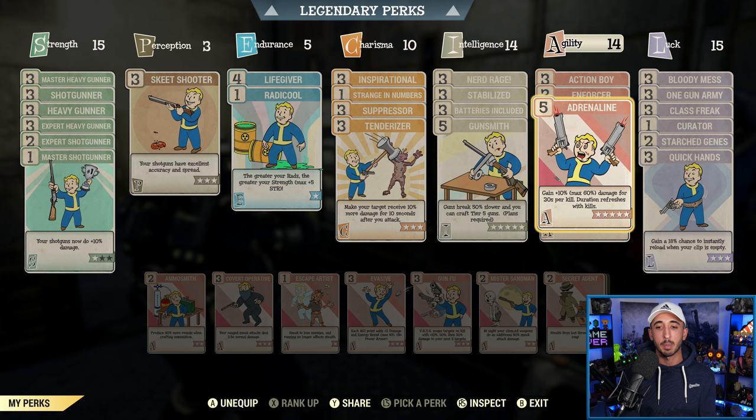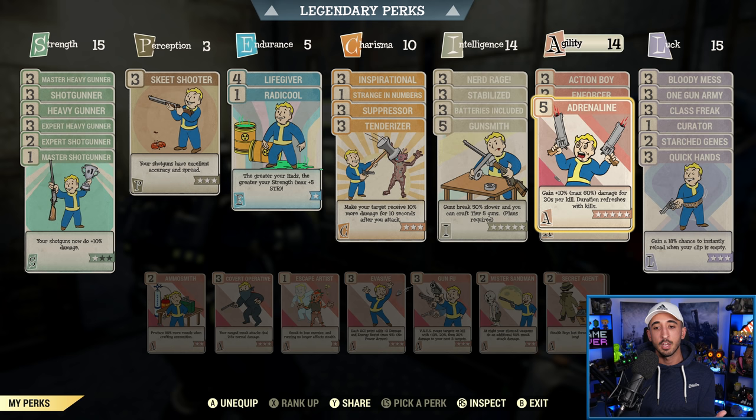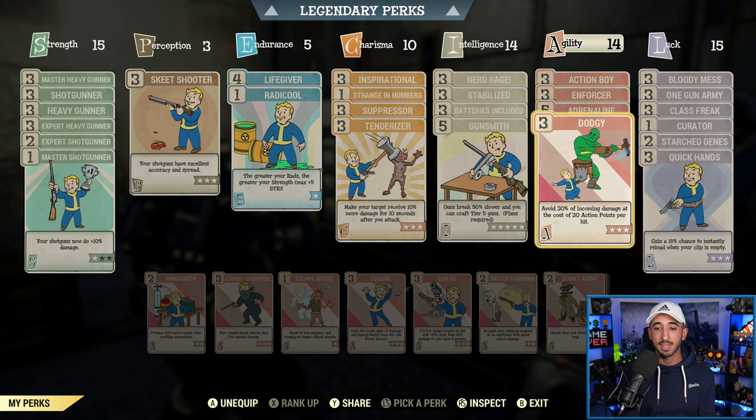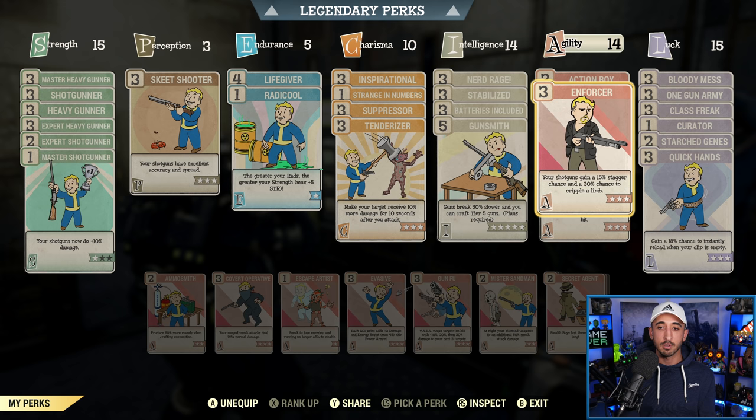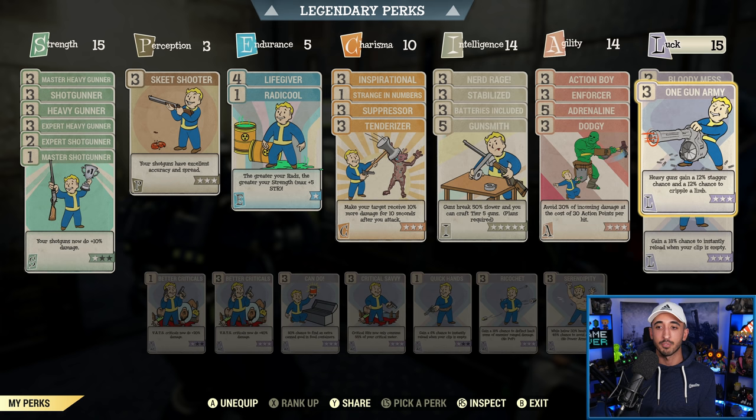And then Adrenaline — if you want to max out your damage potential with the Pepper Shaker, have this. You gain 10% damage, max 60%, for 30 seconds per kill, and the duration refreshes with kills. And then Dodgy I mentioned. In Luck: Bloody Mess to boost your damage by another 15%. One Gun Army — this gives you even more stagger chance and even more chance to cripple a limb. So One Gun Army with Enforcer, you're going to have a situation like with the super mutant Behemoth before where you're just wrecking it.